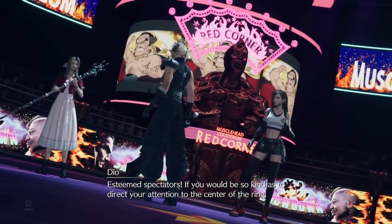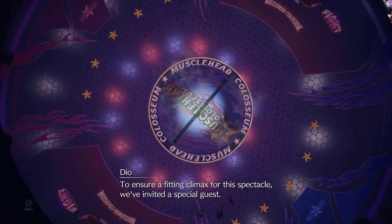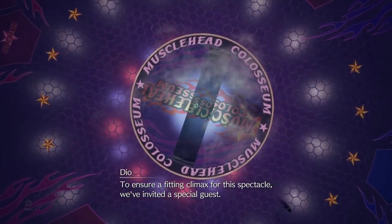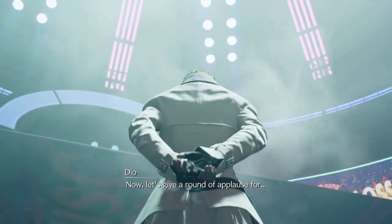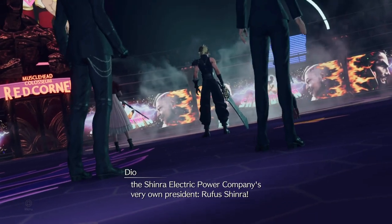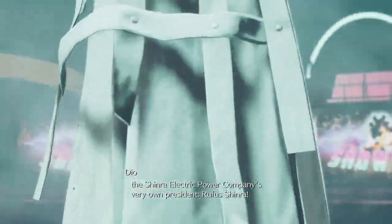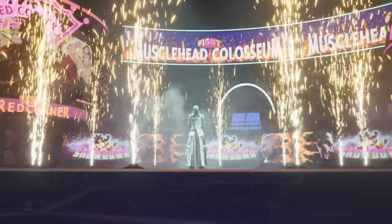I would highly suggest bringing wind materia with magnify for Cloud, along with wind materia linked to magic focus, wind materia linked to HP absorb, and even MP absorb if you can. Apart from that, make sure you have chakra equipped. Then bring enemy skill materia as well, and the ATB stagger and ATB assist materials that you have.